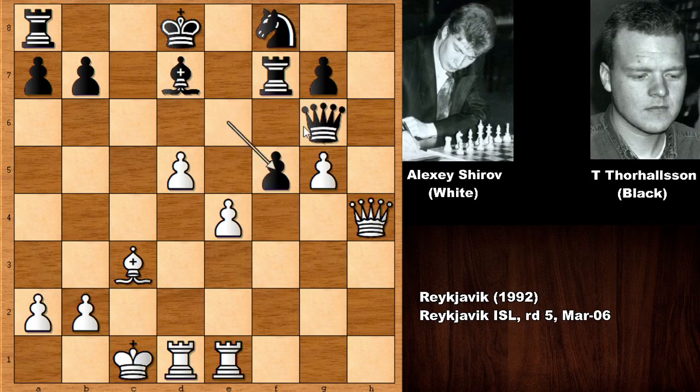So e takes on f5. Alexei Shirov has two connected passers in the center with pushing the pawn — a very strong move. Black also has a passed pawn, but Shirov's connected pawns in the center are looking so much more menacing than this f-pawn.